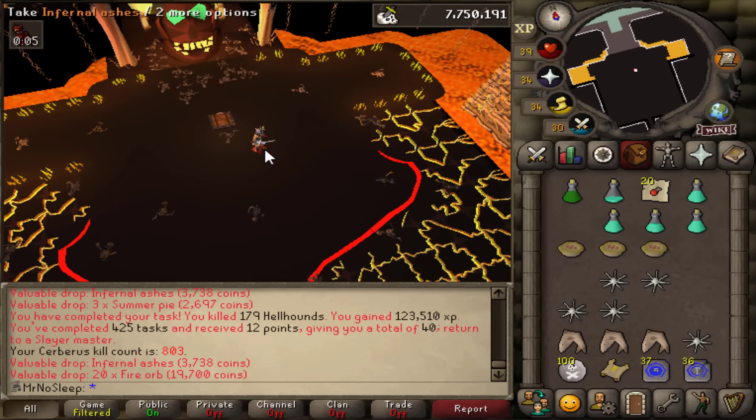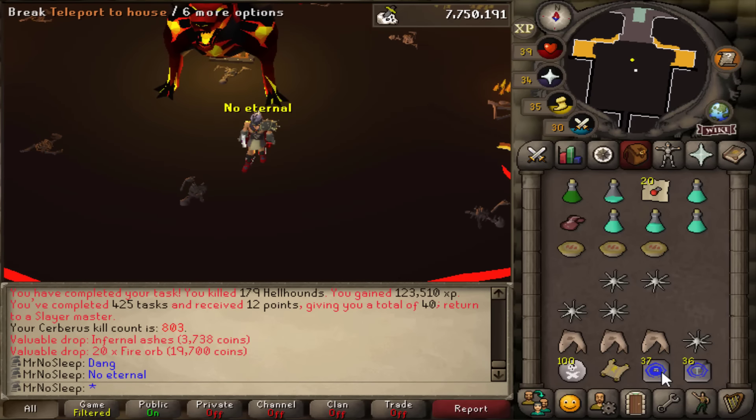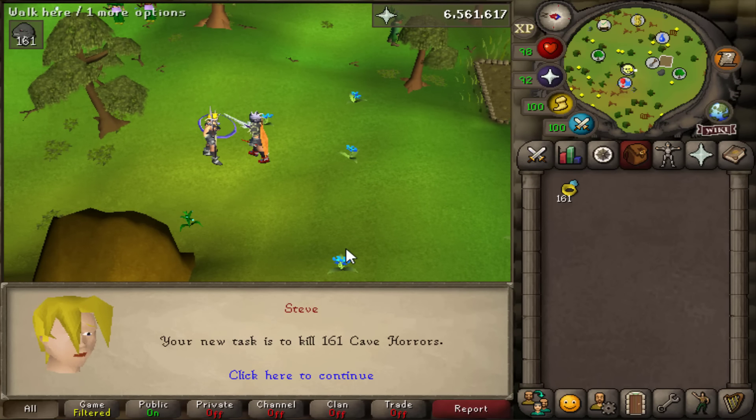179 Cerberus killed, no Eternal, but we do have an elite clue casket and decent loot otherwise. Let's see what our next Slayer task will be. If it's a good task I'll do it; if not, we're going to take a break and do some Zulrah.